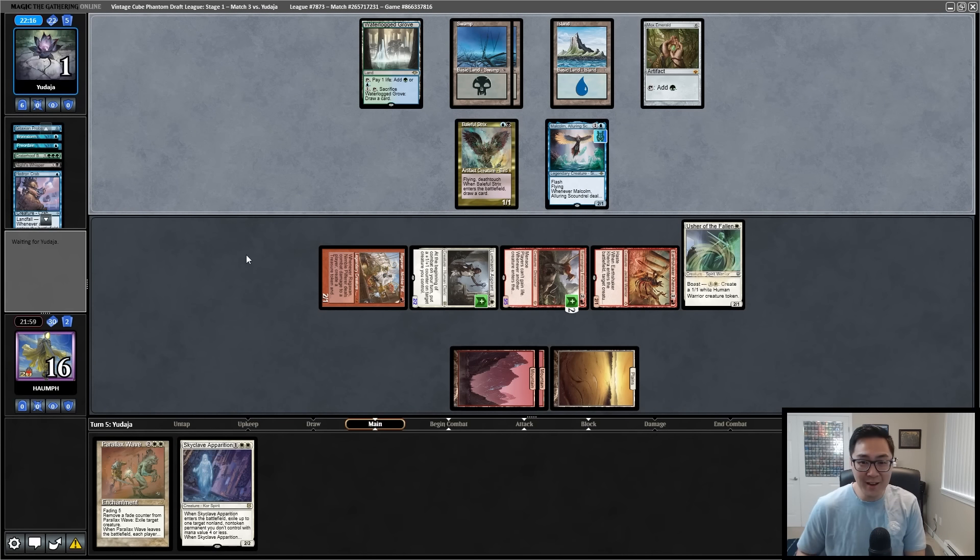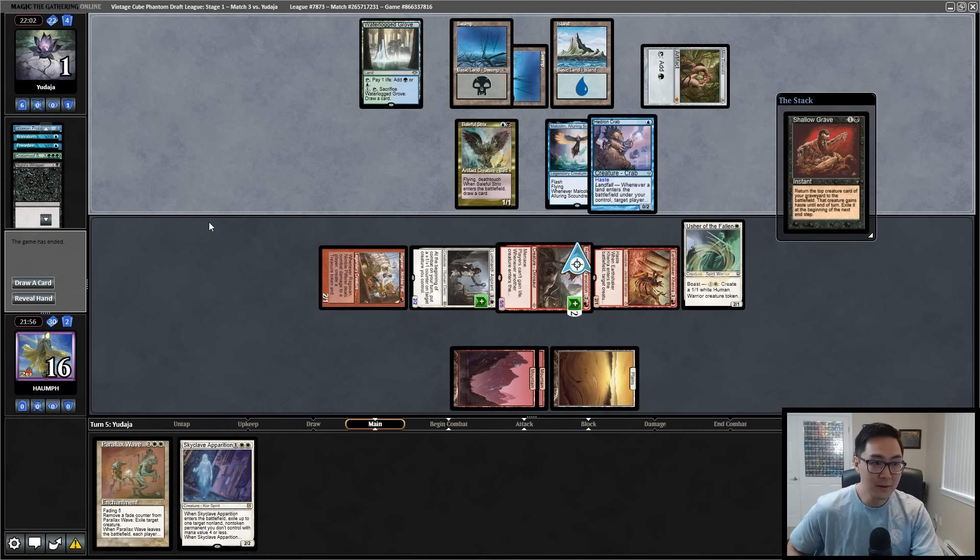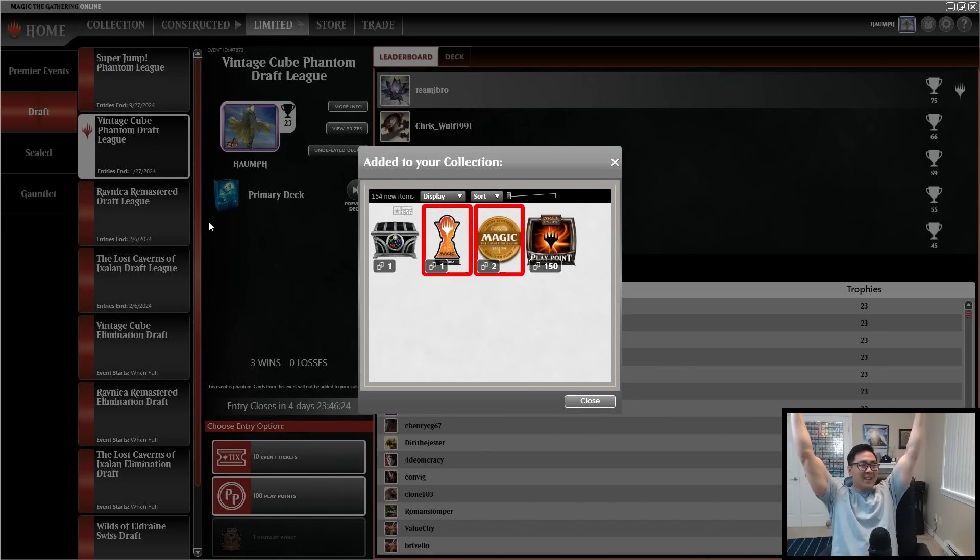We put a Jitte counter on the Ferocidon — they go to one and can't reanimate a creature while Rampaging Ferocidon is on the battlefield. You're at one! Kenrith was not a bad draw. No reanimation spells. Easy game folks. Boros beats — who needs that Fast Bond we first-picked anyway? We still ended up with a really really solid Boros aggressive strategy and got a trophy.